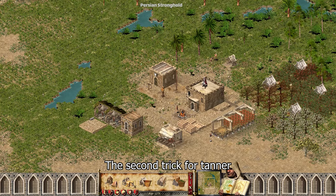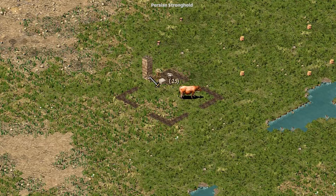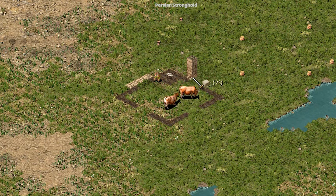The second trick is for the Tanner. Build a dairy farm. By blocking the dairy farm, the cows are teleported.